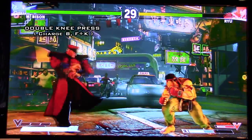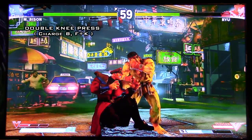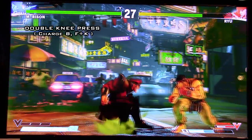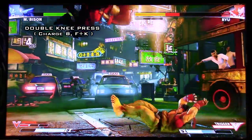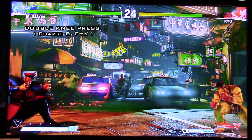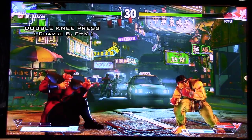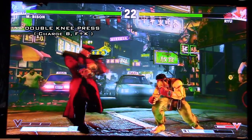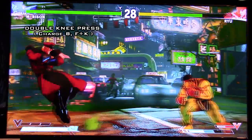Moving on to special moves. Let's start with Bison's double knee press, which returns. This is charge back then forward and kick. The light kick version seems pretty safe — pretty much the same as Street Fighter IV. It's Bison's main pressure tool and that's how Bison gets close. He's not really a footsie character — he's got excellent normals but most of the time you're closing in on your opponent while pressuring at the same time with the double knee press. The harder version makes him travel further, so you have to be careful — don't use the hard kick version right up close.